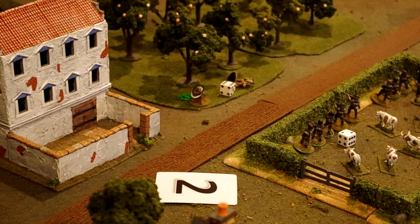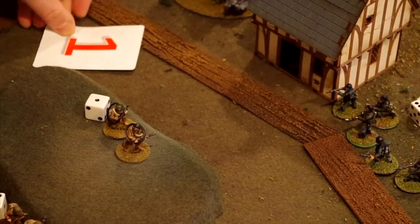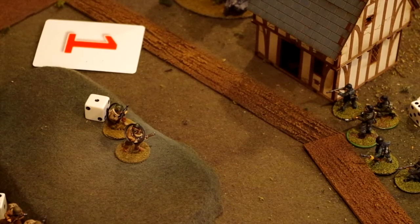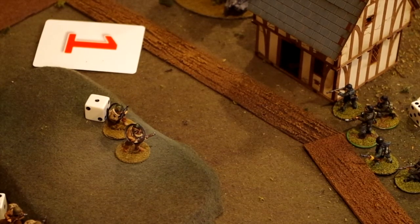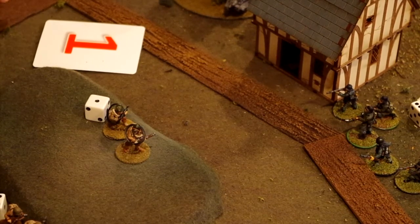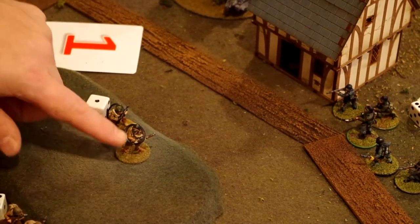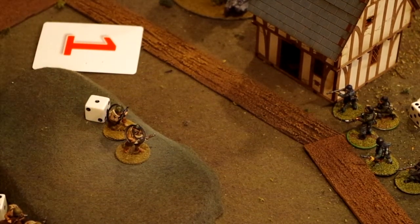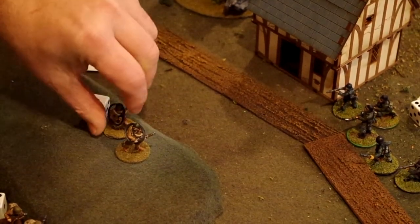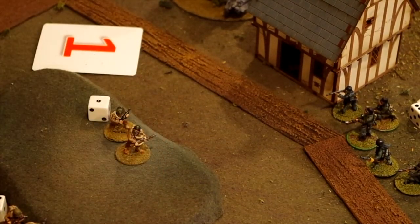The next card drawn from the activation deck is a one. The only team with a one is this team here. Remember they actually activated early in the turn when the black one was drawn, but there are two cards with each number in the deck — a black one and a red one. This team has both men stunned. The only thing allowed with a stunned figure is to unstun them, so that actually completes his turn. Not very exciting, but that's all he's allowed to do.